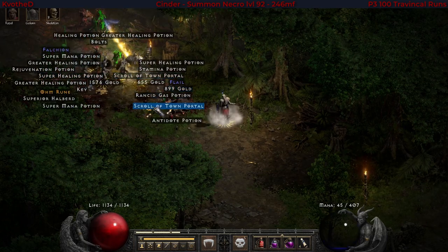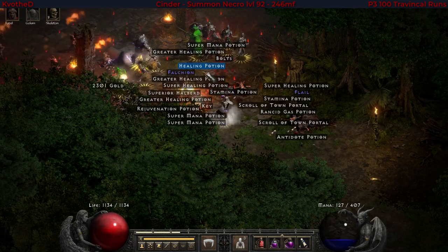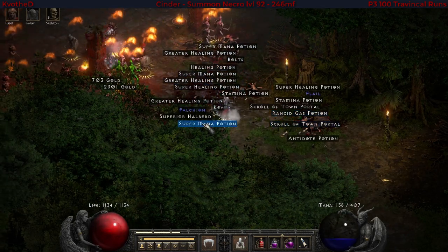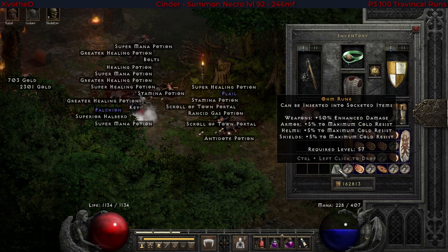What we get here is a drop, and surprisingly it is an Ohm rune. Too bad I don't need Call to Arms anymore, but maybe I can make something interesting with it later on. This is an amazing drop.